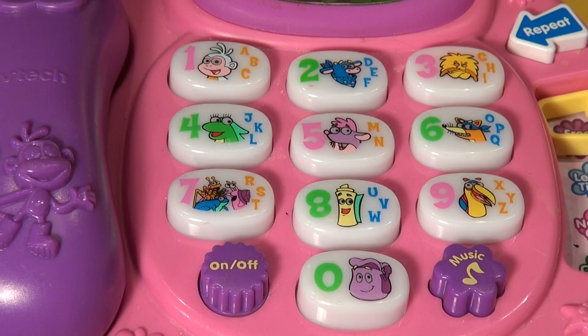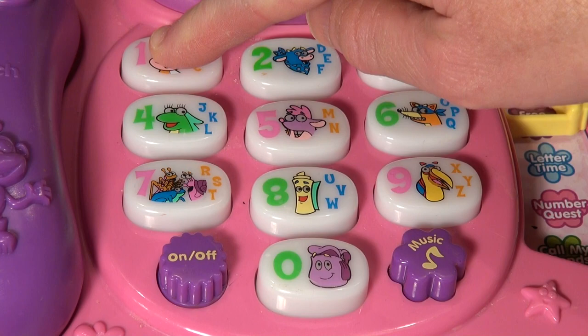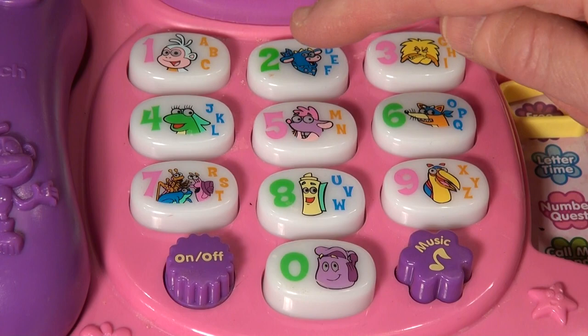The phone says: Hola, I'm Dora. We can use the phone to call our friends, press any button. Let's press one — Boots! Press the number key to learn. Fanny, grumpy old troll, Isa.